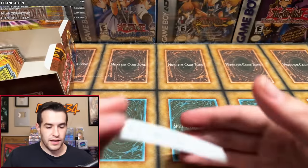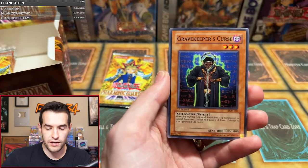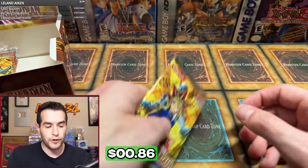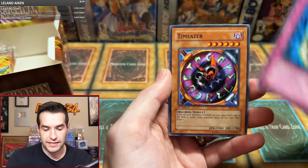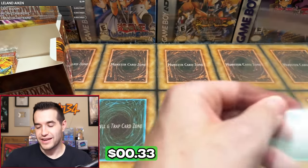Up next, Hector R with two packs. Needle Ceiling, Royal Keeper, Pyramid Energy, Bottomless Shifting Sand, Gravekeeper's Curse, Banner of Courage, Curse of Aging, Yomi Ship, and Coffin Cellar. Hector missed the first one — we got one more chance here. An Owl of Luck, Man with the Widgets, Capazolus, Card Shuffle, Giant Axe Mummy, Gravekeeper's Vassell, Tutan Mask, Time Eater — and finally, Gora Turtle. No Maiden, pretty insane actually. Owl of Luck — yeah, we did get that.